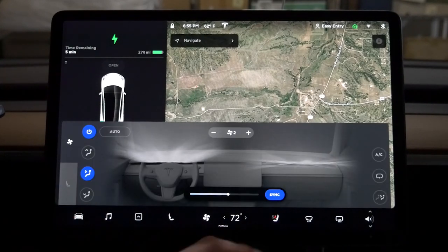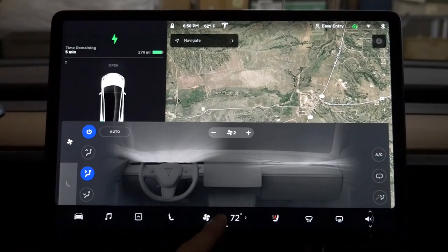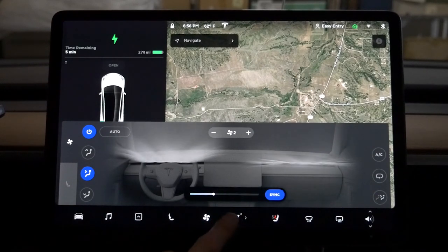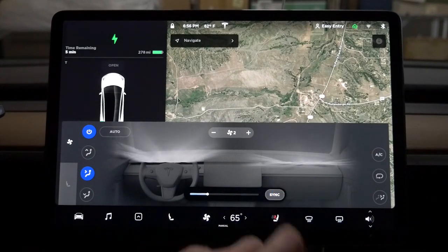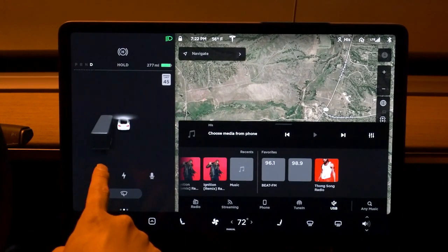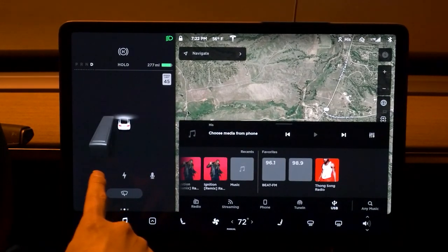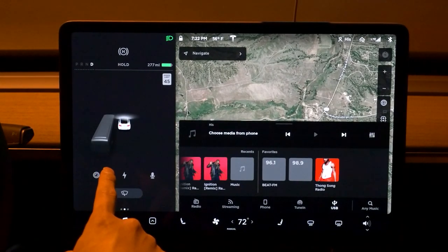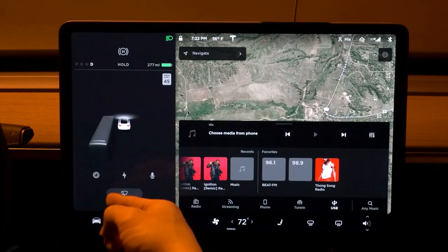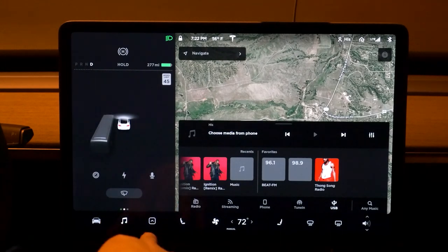They combined the passenger and driver temperature controls in one place. I'm going to change it to 65 degrees and uncheck the sync so now it has two separate controls - one for her and one for me. The truck next to me towing an RV was recognized as a big 18-wheeler like a big bus. That's cool - that's a new update for version 9.